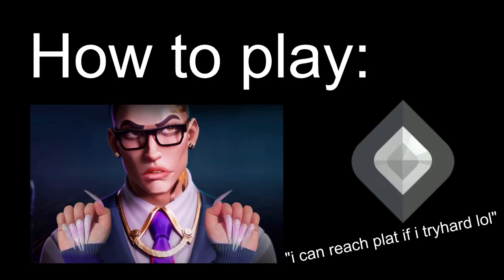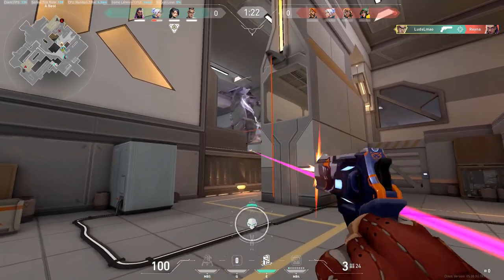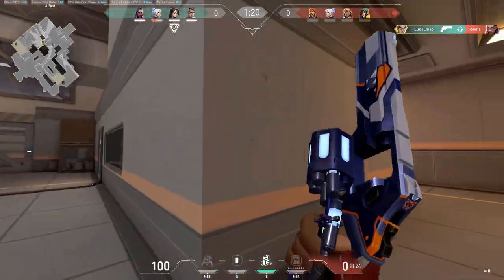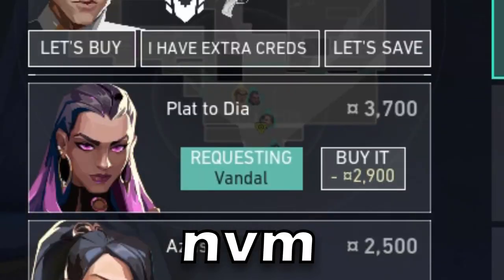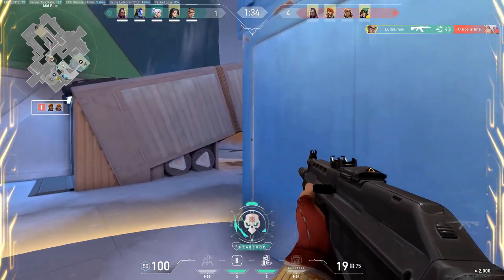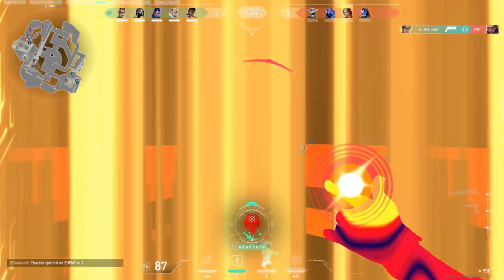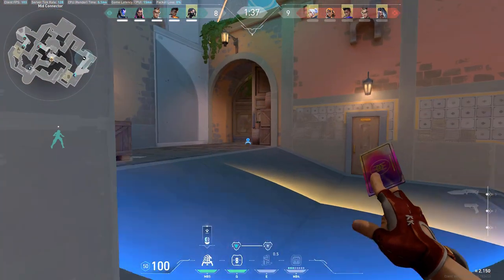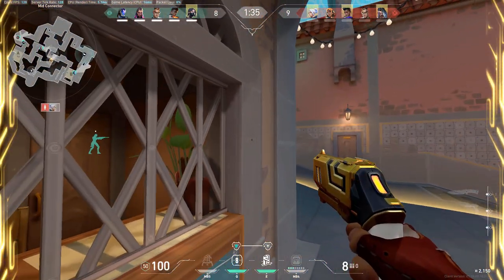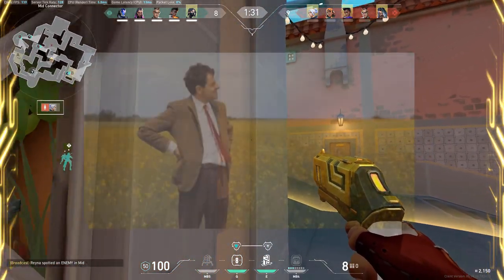How to play Chamber by a silver - you can call me a silver on this one. Chamber's kit is hella weird. His Q and ult are all about saving money. His E is all about getting into gunfights and playing really weird angles - that's called off-angles if you don't know about that. And his first skill has no synergy whatsoever with the other two skills. You can argue that you can peek off the trip and then TP out, but...